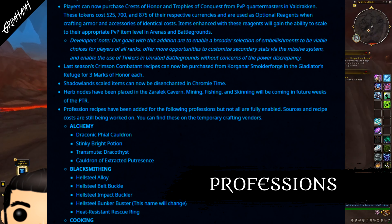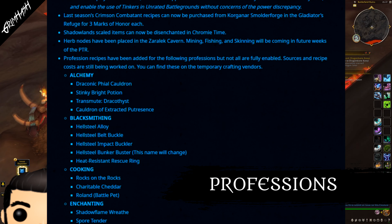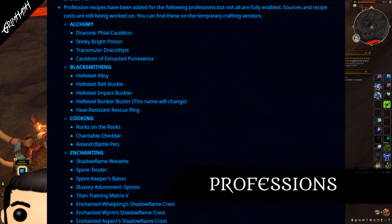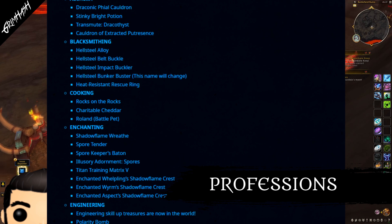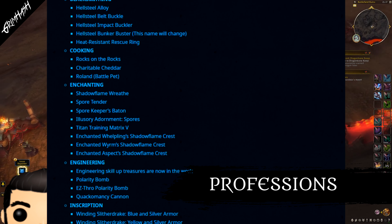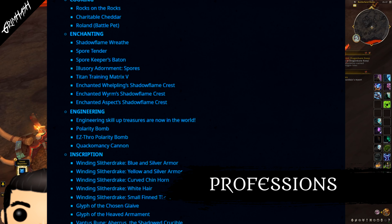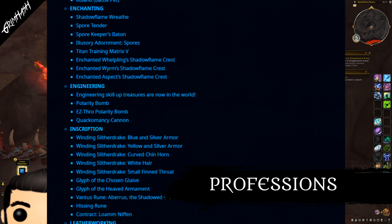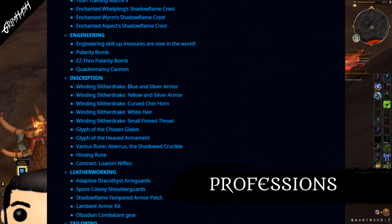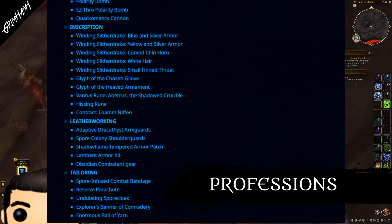Speaking of the Lariat, it has been nerfed — tweaked, whatever you want to call it. The embellishment basically has been changed. The buff duration is being reduced to 5 seconds from 12, increasing by 1 second per elemental gem equipped. Basically, what this means coming from Blizzard is that at the start of the season you're going to have less gems, which means the Lariat is going to perform far poorer than it does now. But as your gear gets better and you start being able to socket more gems, this is rapidly going to rise back up in power. No word on whether the recipe is going to be easier to get, but not our problem — we have it now, thank god.